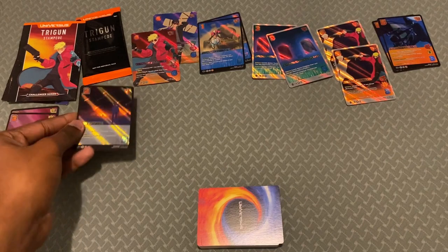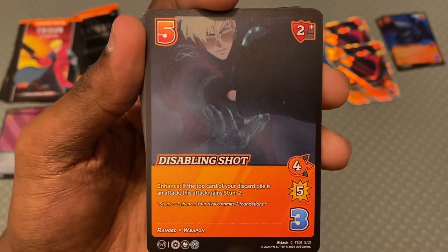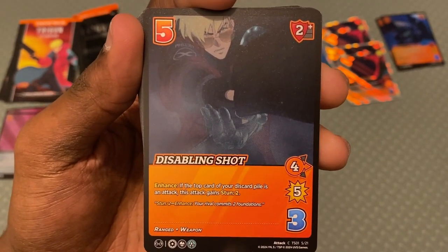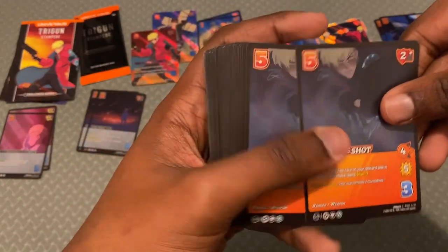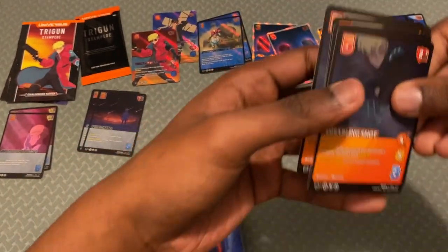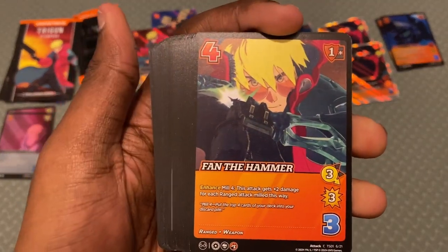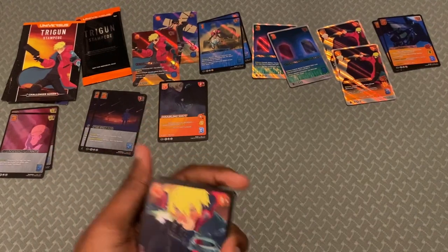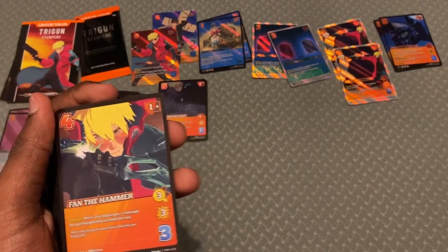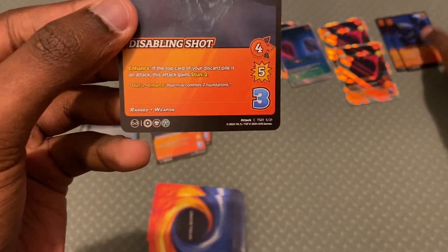I'm not deep into the competitive scene so I'm not trying to pass judgment on all these cards, but I do have opinions. 'Disabling Shot' — if the top card you discard all to is an attack, this gains stun two. With Vash's ability you can guarantee that, but even as you mill or flip cards for checks it might happen naturally. The combo is: commit your character, discard an attack, draw three cards, give stun two — pretty cool.